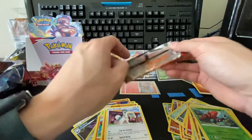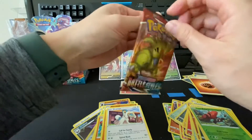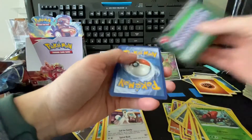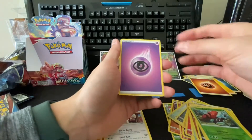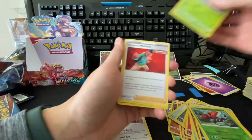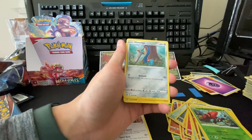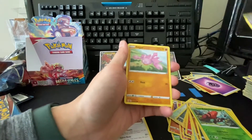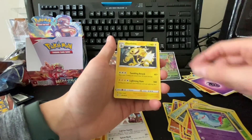All right guys, last pack for today. Psychic, Spewpa, Single Strike, Golbat, Tepig, Ownedge, Electabuzz, Voltorb, Gligar, reverse Chimankou, and Electivire.